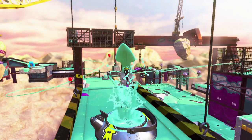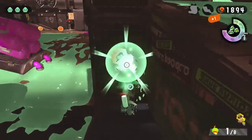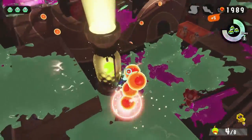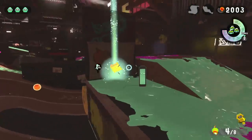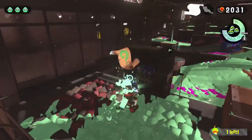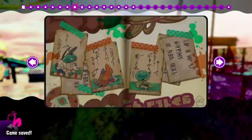Octoling Assault is up next — the actual stage is Humpback Pump Track. I grab a key here just to show you where one of the keys is; the other key is in the very middle of the stage. All the items are in the enemy base. On the left side — if you're facing towards the middle of the stage — there's the coin ticket, and that's what one of the keys is for. For the sunken scroll, the sardinium — you just shoot at the box to grab it; don't slip up and miss.